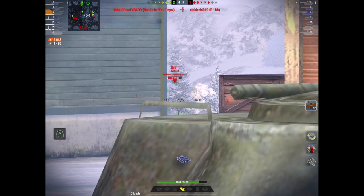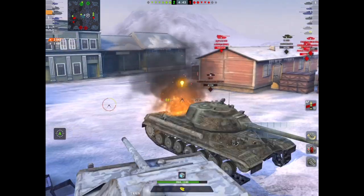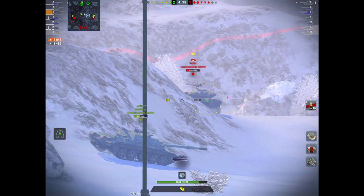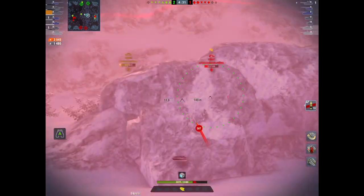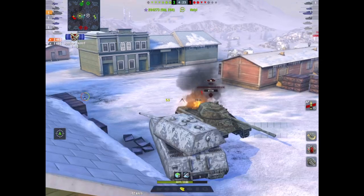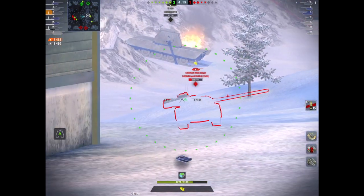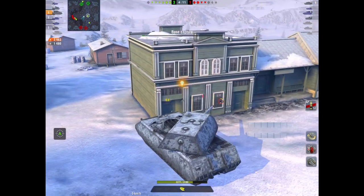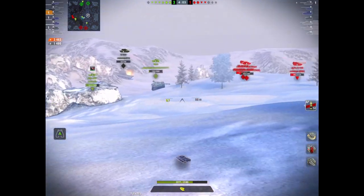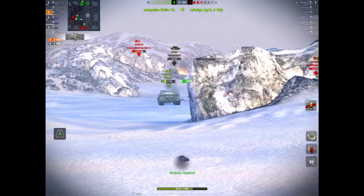If you've got the Maus, guys, roll out in it because this is now a broken tank — it really is. I played a few games in the Maus yesterday and in all of them I did over 4000 damage. The Maus isn't exactly the easiest tank to get over 4k damage in, but it's now easier because it still has the same armor profile — it's still going to bounce a shed load — and now it benefits from massive amounts of hit points. Look at this — I've done 3463, which is 300-odd more than the hit points on my tank.